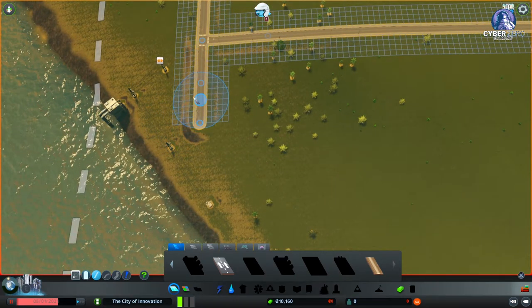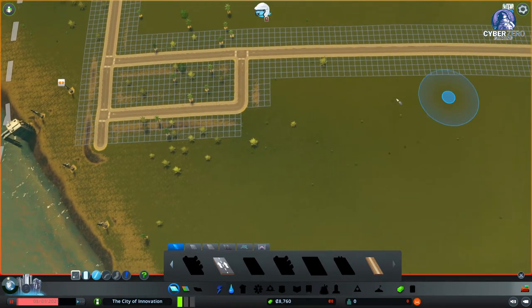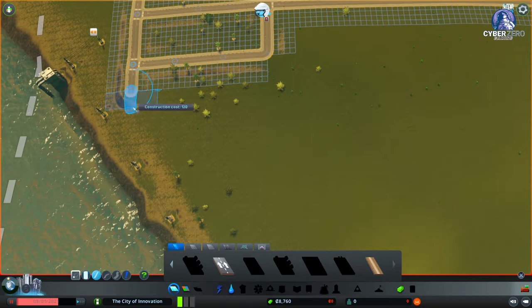Looking at where the tools align, we can tell where the road line is going to pop out. I don't think I'll be able to follow that edge perfectly. Keeping an eye on our dollars, we want to make sure we create a zone that's water-plentiful, has enough capacity, and also enough power — those are our two primary concerns right now.